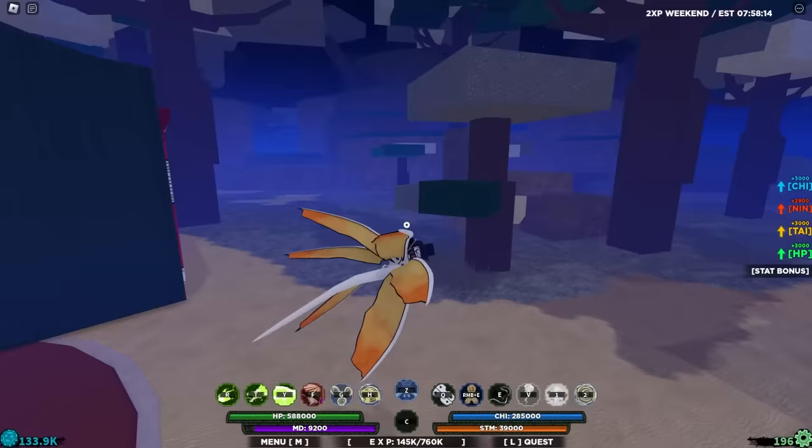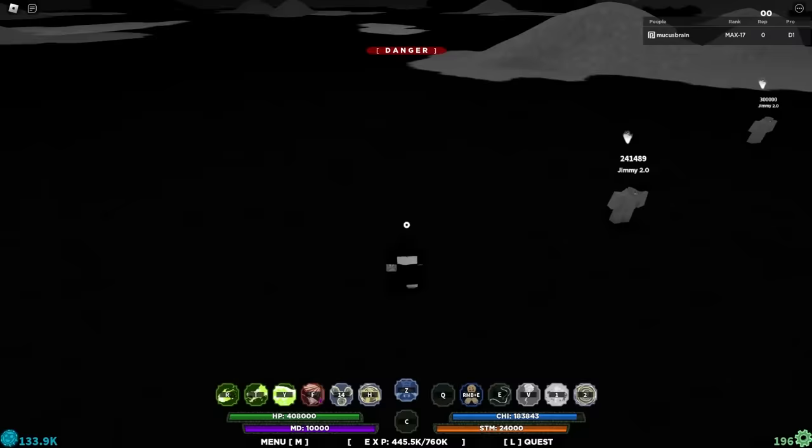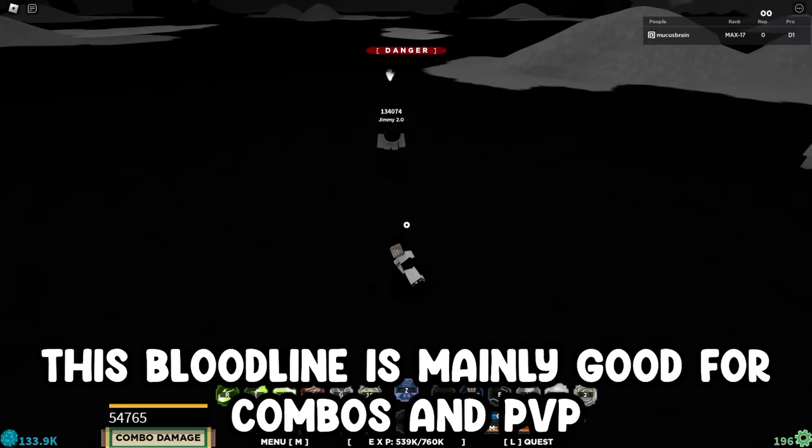Now let's look at Powder, the bloodline counterpart to Cho Cho Gen 3. The first move is an AoE sword slash that stuns at the end. The second move is an AoE stun that is really good for staggering auto dodges. The last move is a combo extender that puts anyone into a cutscene when hit. This bloodline is mainly good for combos and PvP, and not very good for PvE.